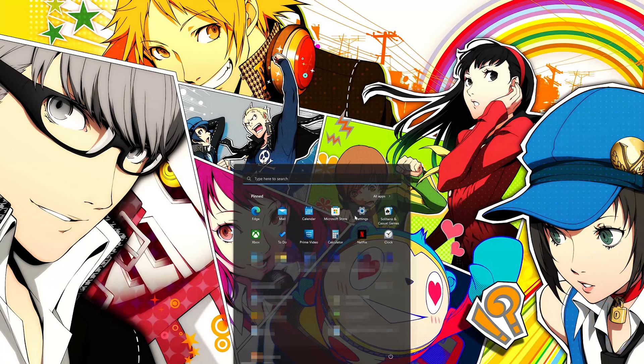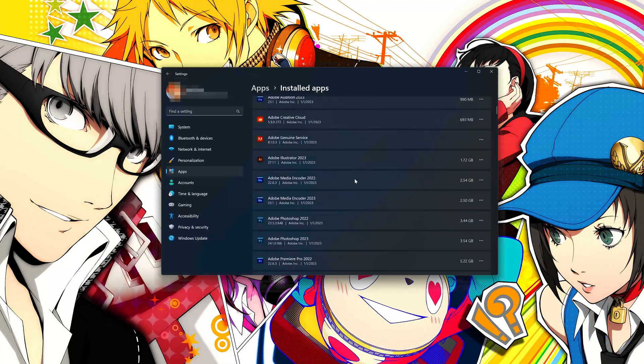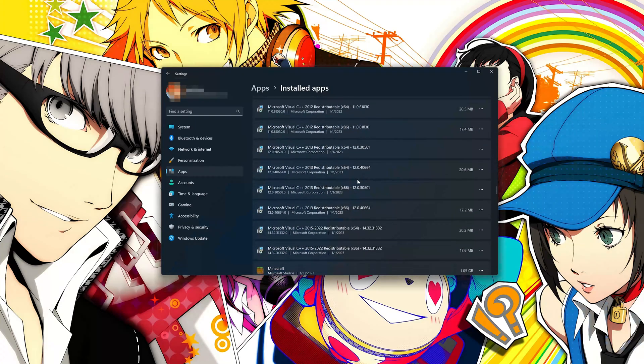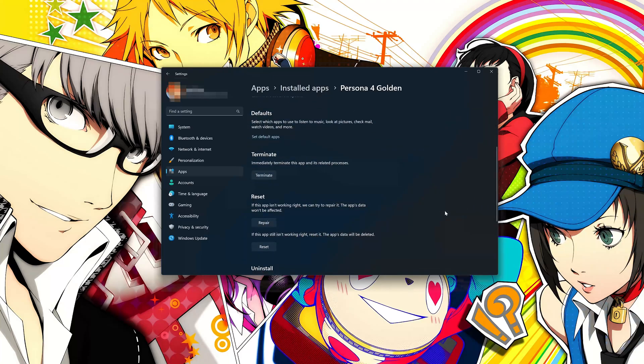Open the Start menu and go to Settings, then open Apps and the Installed Apps section. Locate Persona 4 Golden, click on the three dots to open its options, and click on Advanced Options. Look for the Reset section. If Persona 4 Golden isn't working right, you can try to repair it — the game data won't be affected. Press Repair.